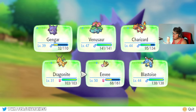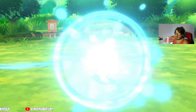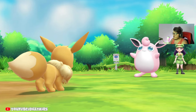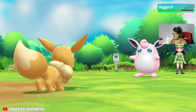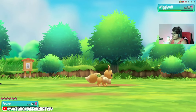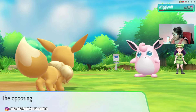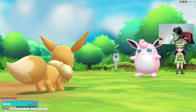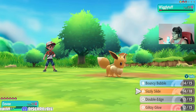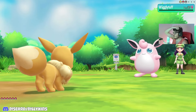Wigglytuff used Dark Pulse again. We just got Gengar some action, so let's go ahead and swap him out. Let's do Eevee. Do you have a Discord channel? I do — it's down in the bio and also down in the panel. Eevee avoided the move. Let's do Glittering Glow. It's down in the bio and down in the panel.